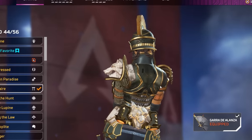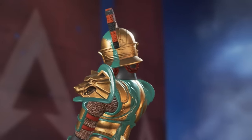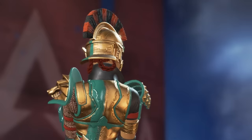As mentioned at the start, two of Loba's skins have jiggle physics in the headwear, which is basically the only place you see physics like this in Apex — which is pretty strange.